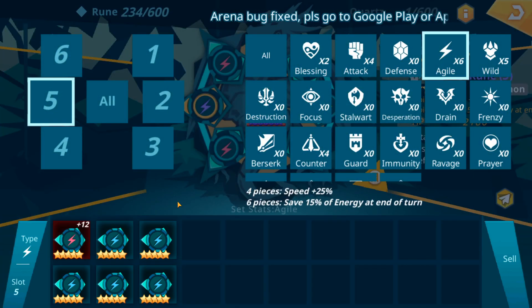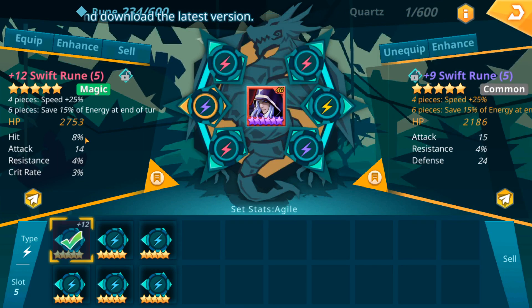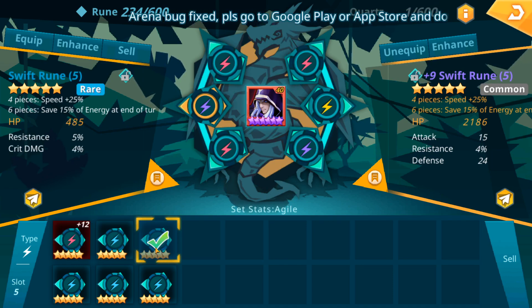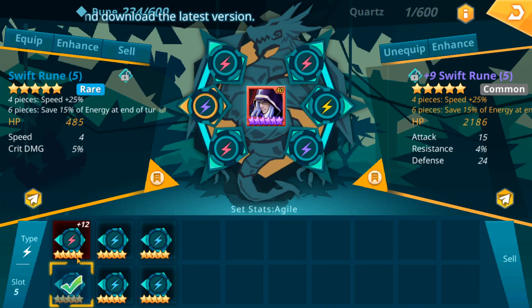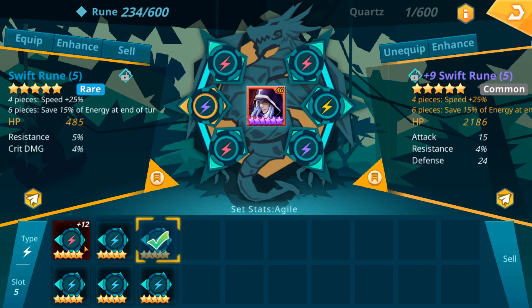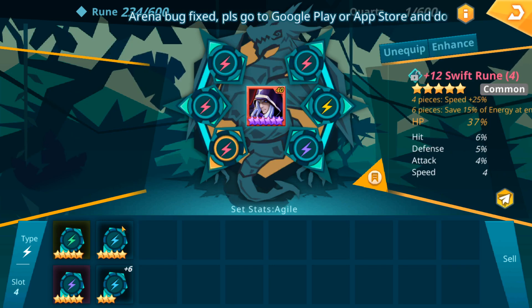We'll click Agile and see what we have to choose from. We've got some hit percentage — that'd be great for his AOE attack break. Resistance, I'm not worried about. Flat attack is garbage. Crit rate, hmm — but it is better than what he currently has equipped, and it's already plus 12. We've got more blue runes: crit rate, speed. I like the speed. If we had a speed and HP percentage, I would definitely stick that in there, but for now we're going to go with hit percentage. So we'll equip that one and move on to the next rune.